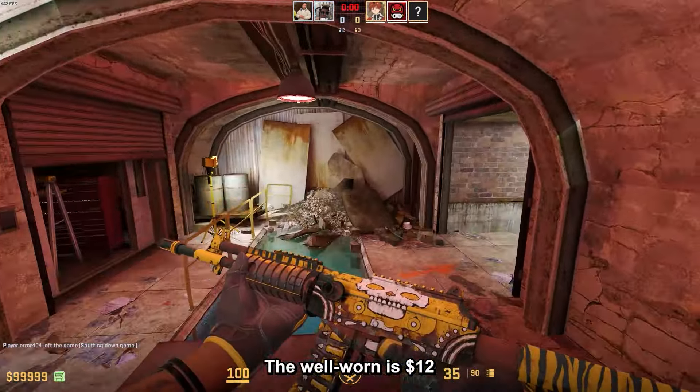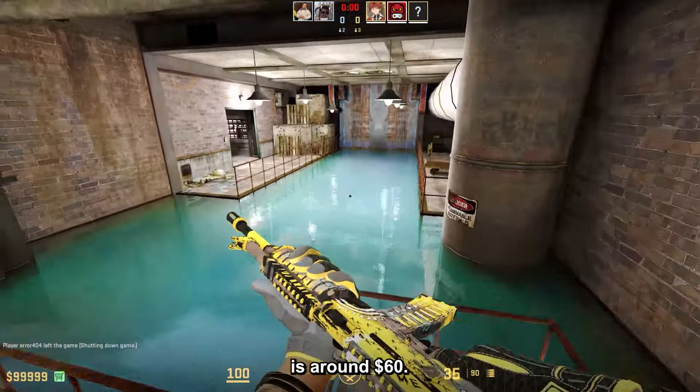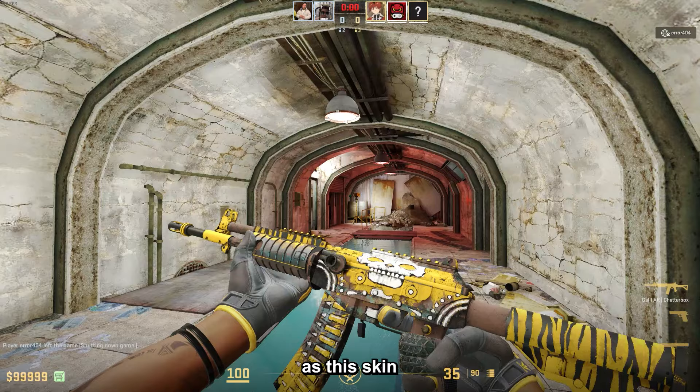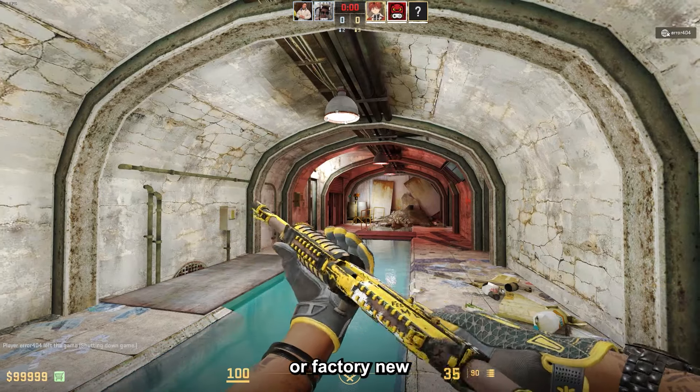The well-worn Galil Shatterbox is $12, the field tested is around $60, and if you want a low float one it's going to be almost $90, as this skin cannot be minimal wear or factory new.